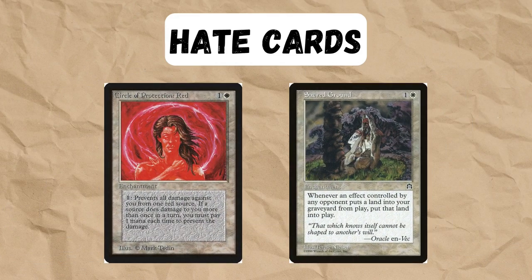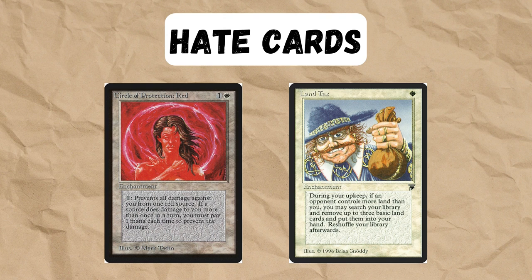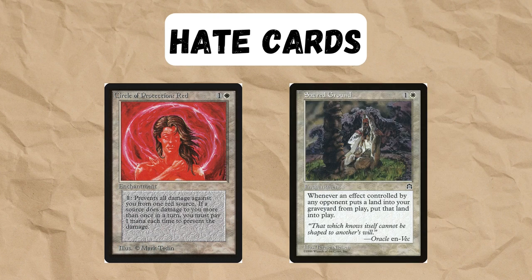Circle of Protection: Red is of course good against our mono-red deck. Sacred Ground is okay, but no one really plays Sacred Ground — they do play Land Tax, which is good against land destruction, but it will still set them back, hopefully long enough for us to kill them.